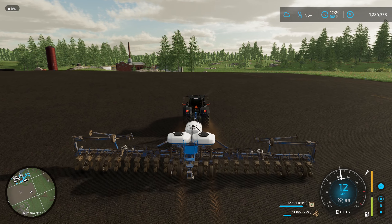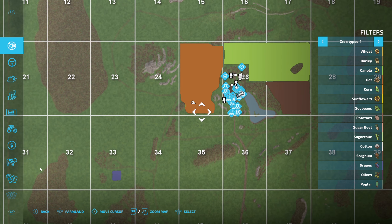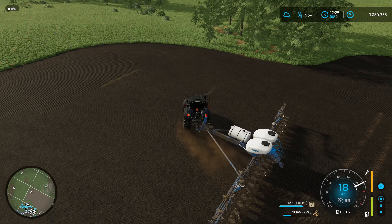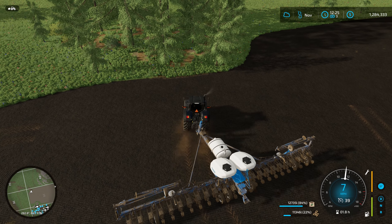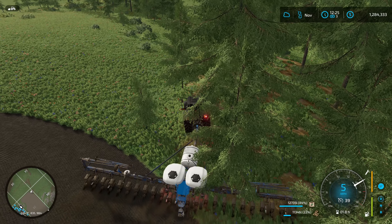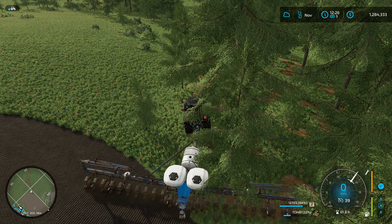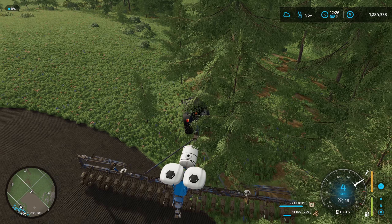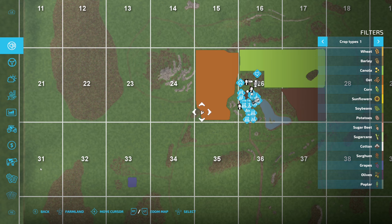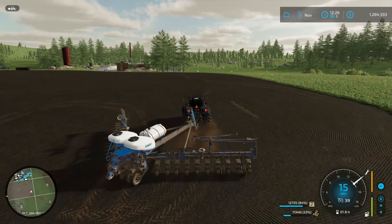That ought to do it — let's take a look at the map. Yes, we are completely seeded in oats except for one little tiny spot right there, and I am OCD enough to go back for it. I need to turn the seeder on. Now we don't have that ugly color on our map anymore — it should all be oat-colored, and yes it is. I'm going to wash up the planter, and then we are going to fast forward time and sell some goods.